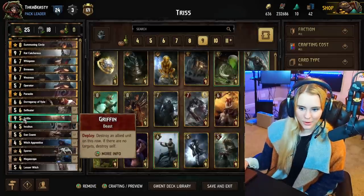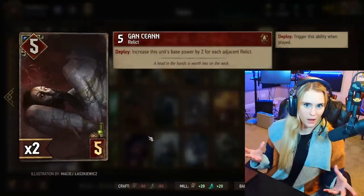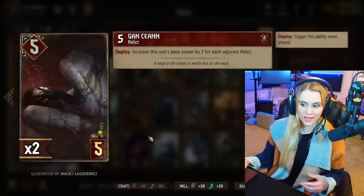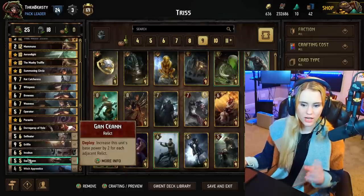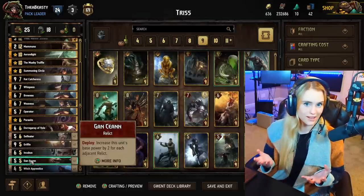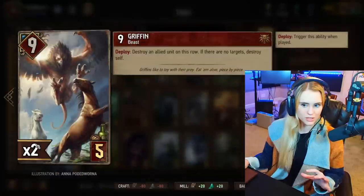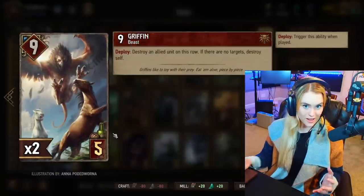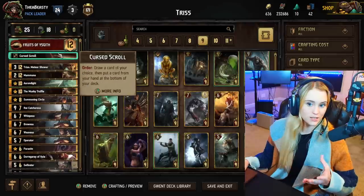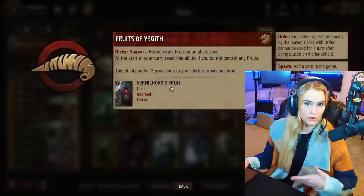Next up we have Gun Cayenne — Gun Cayenne will increase its base power by two for every relic on its side, meaning it can be nine points altogether, quite a nice card to have. You want to try and keep one Gun Cayenne in the graveyard and one in your deck. The same goes for Griffin — you want one in your graveyard and one in your deck. We normally start off with Griffin because our leader ability is Fruits of Isgith.